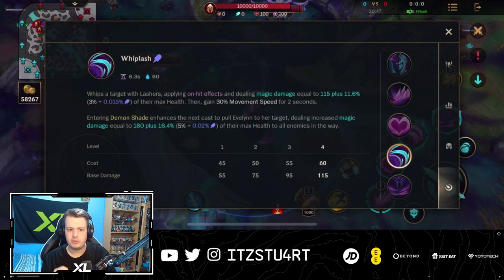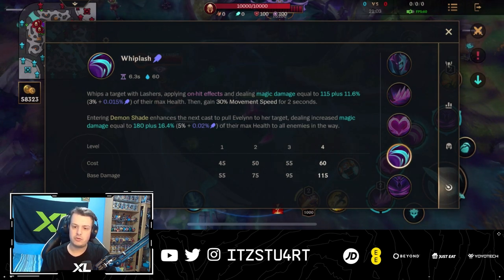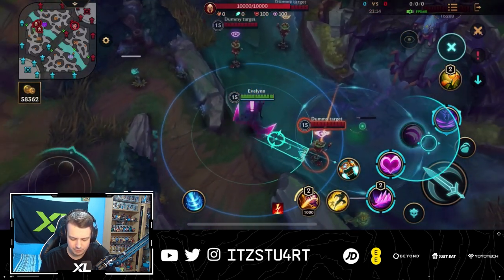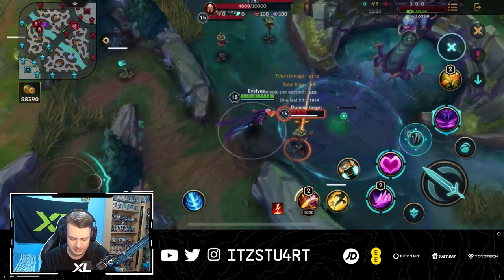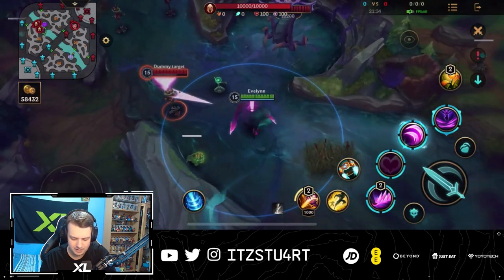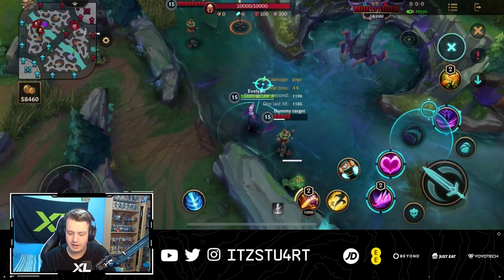For the third ability, Whiplash: whips a target applying on-hit effects and dealing magic damage equal to a percentage of their maximum health, and you gain movement speed for a few seconds. Entering Demon Shade enhances the next cast to pull Evelynn to her target, dealing increased magic damage equal to a percentage of their maximum health to all enemies in their way. So if you're in Demon Shade, you get a little dash to the target. If you're not in Demon Shade, the range is significantly shorter. When invisible, you can use this dash on top of your charm — use your second ability, then use your third ability as a dash on top of that, followed by your first ability. But when you're not in Demon Shade, there's not a lot of range at all.